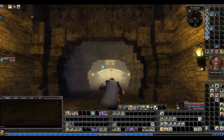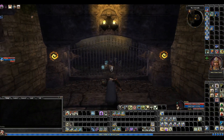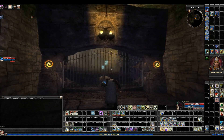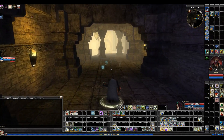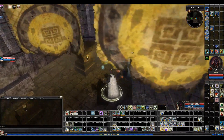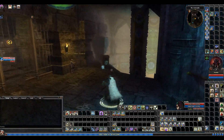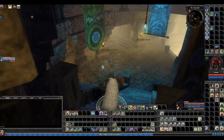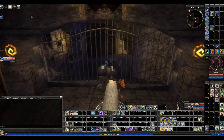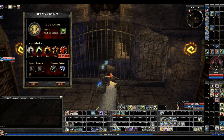Pretty much at this point, if you finished part 2, you've got to always come up the stairs, go in here, talk to the council, and then you get the next quest. Which apparently I did that last time. So the next quest entrance — part 3, old archives — is right here.